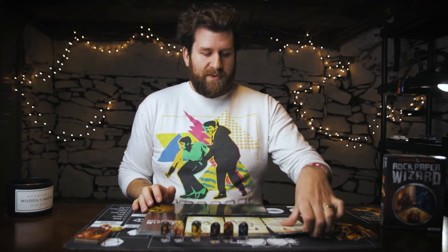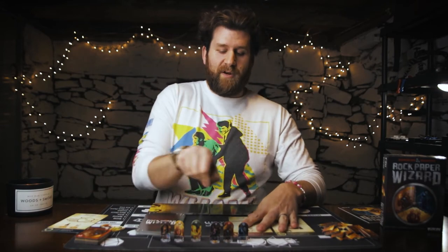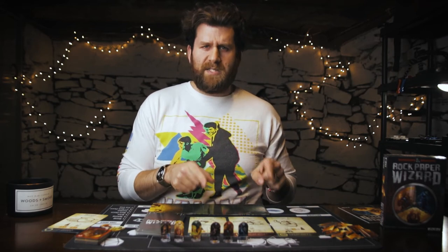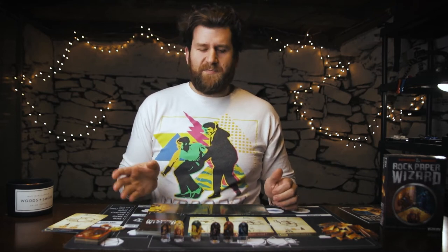What you do then is dump the oldest spell — the one farthest from the deck — move the other spells over, and flip out a new spell. I should clarify: the number of spells available is equal to the number of players — three players, three spells; five players, five spells. I think it maxes out at five, so if you have six players you still just do five spells because that would be way too much.